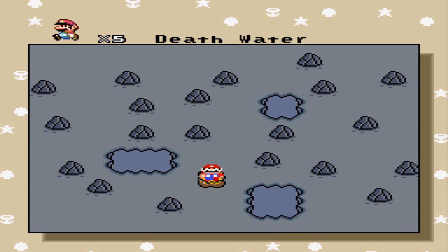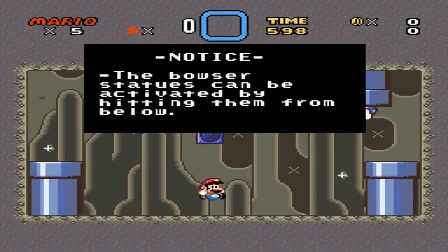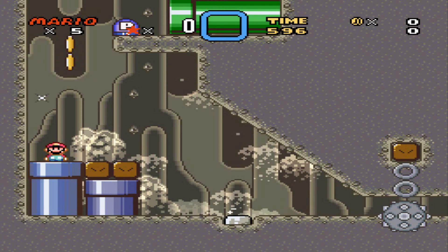Hey, Senior Boy, welcome back once again to the vanilla level 9 contest entries. On to this level — the Bowser statues can be activated by hitting them from below. This level is very interesting.